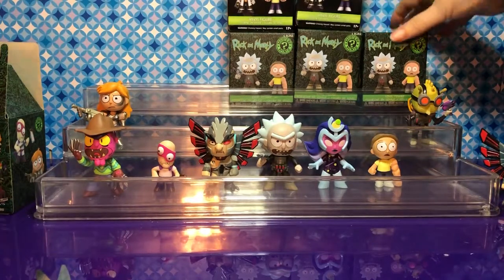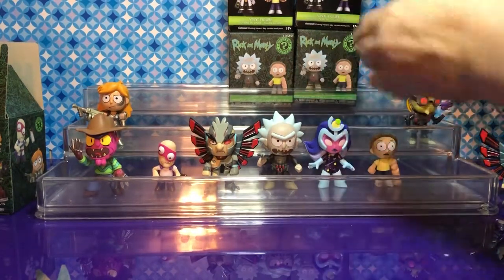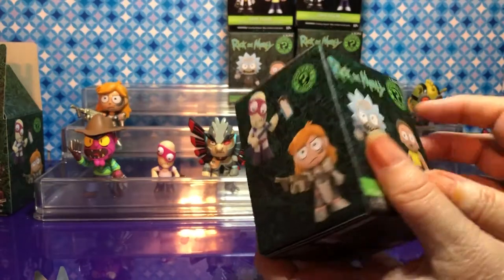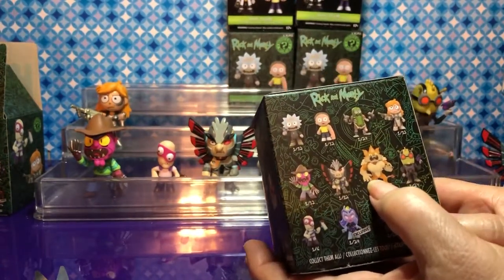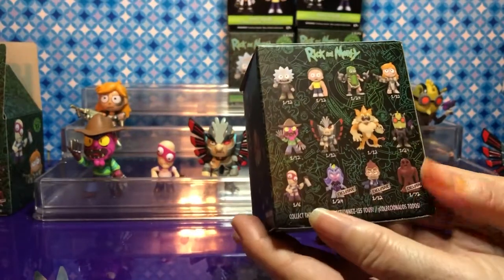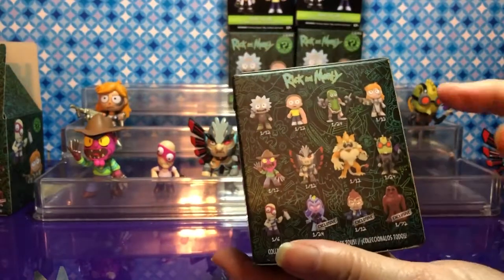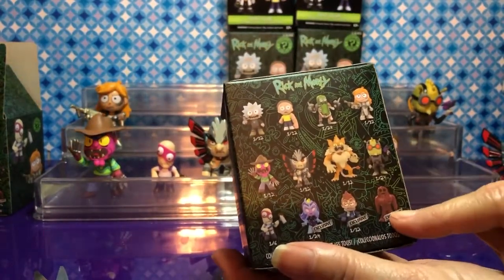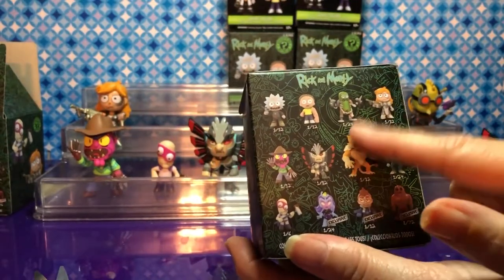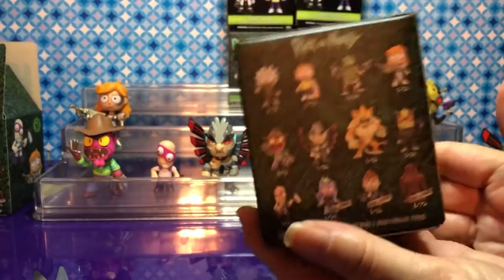I'm going to see how many we need now. If I'm going on the first row, it's Pickle Rick. I would like to have Pickle Rick. Or the second row is Squanchy when he transforms — I really want that one. We need Vance Maximus and Million Ant. I don't think Million Ant's possible. Pickle Rick would be heavy — this is heavy. Oh, it's Squanchy!